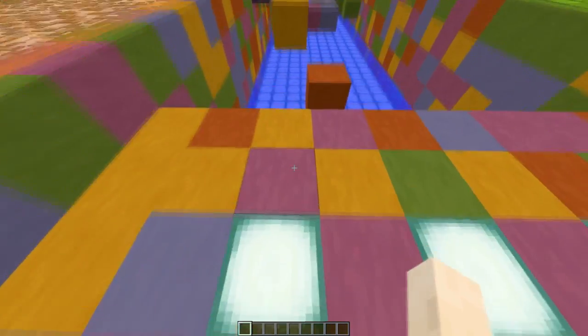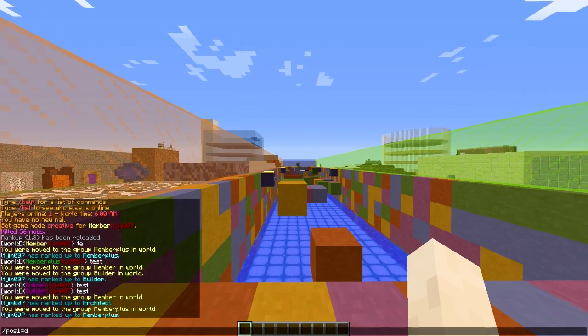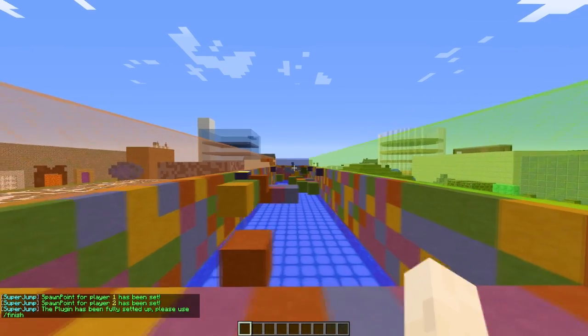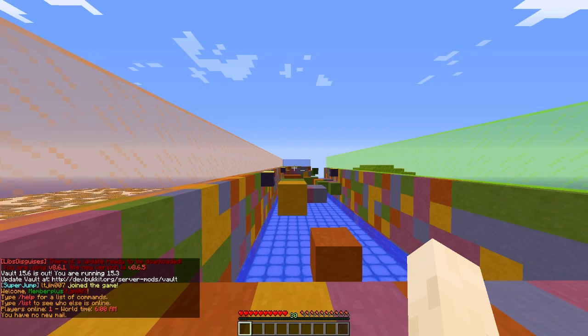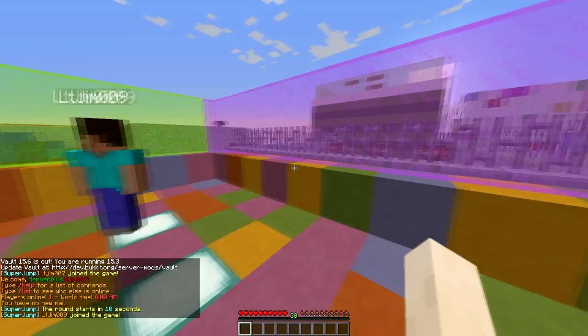There are three commands you need: set the spawns of the players by doing pos1 and pos2, and then you can just hit finish. The server will restart and then you can join. As you saw, there's a message of the day which is really cool, and then if I get my other account on it will start in 10 seconds.